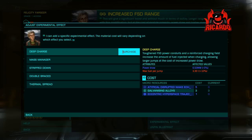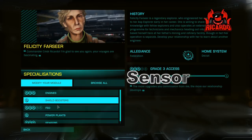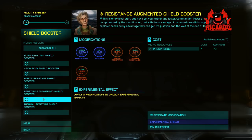Felicity can modify not only frameshift drives, but also detailed surface scanners, frameshift drive interdictors, and power plants. In addition, she can upgrade sensors, shield boosters, and thrusters. Her speciality is the frameshift drive, which she can engineer right up to level 5 — whereas things like shield boosters go to level 3 and power plant to level 1. It depends; there's a tiered system she operates, and other engineers have other specialities as well.